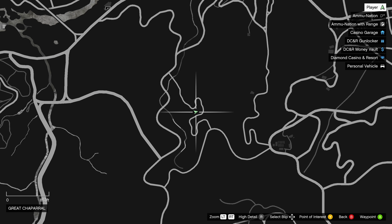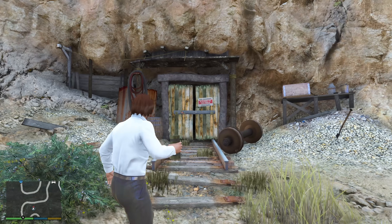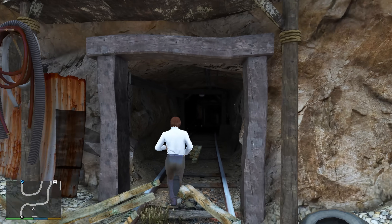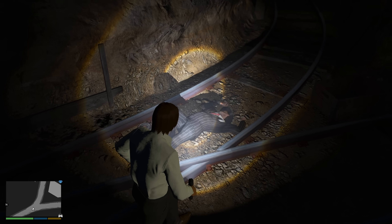If you come to this location on the map, you'll come across these mineshaft doors, which you can actually open up with any explosive in the game. Inside the tunnel, there's one secret thing to see, which is this body that pops up when you start the murder mystery challenges.